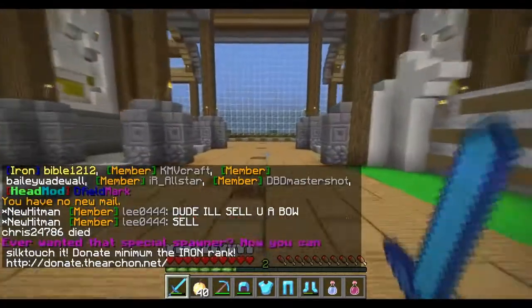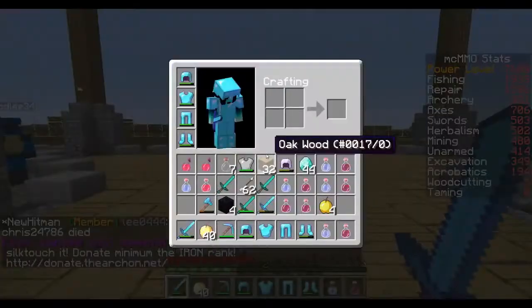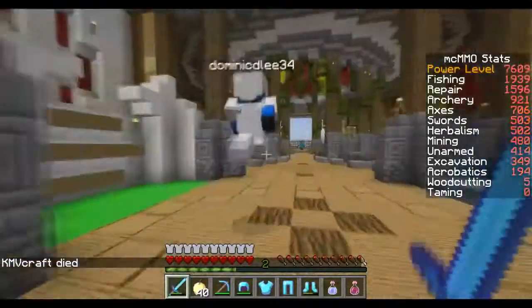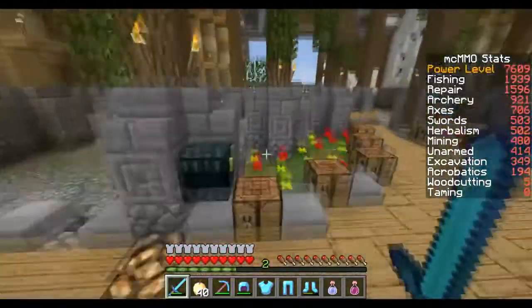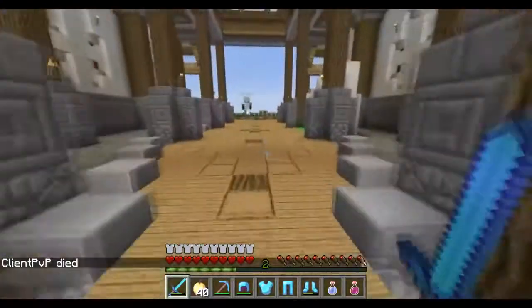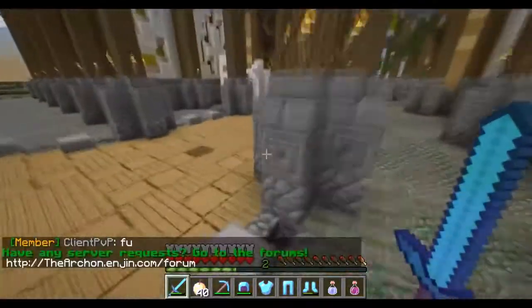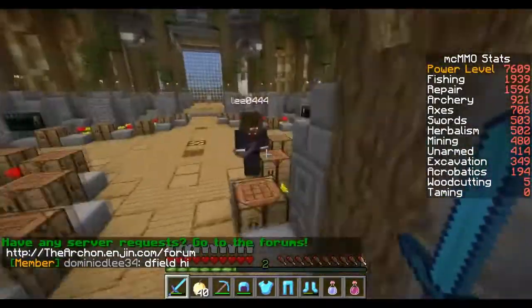If you guys haven't played MCMMO, it's basically the same thing as factions 1 and factions 2. The only difference is if you do slash stats, you see on the right side a bunch of skill levels that you have a chance to level up while you're in the game. For example, there's a mining level - the more blocks you mine, obviously it levels your skill up. It gives a unique aspect to the game. If you're ever bored you can always go grind your skill levels up.